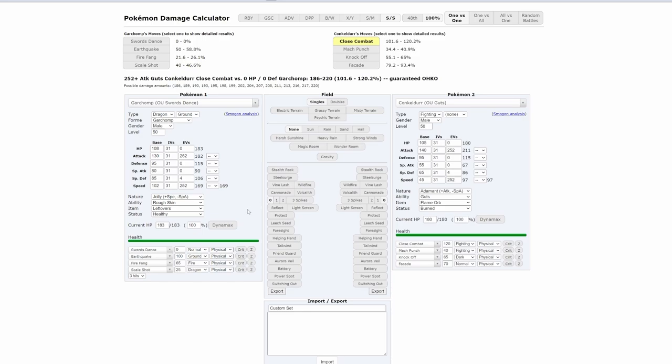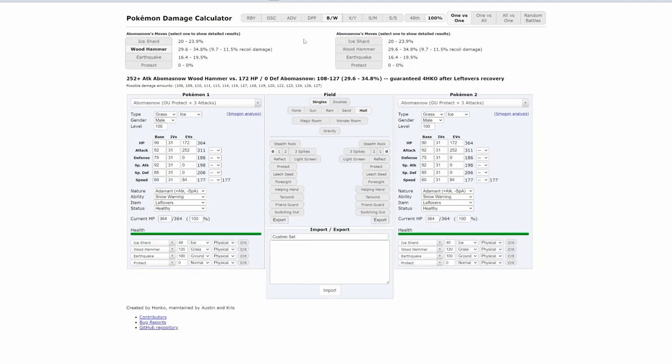First, a few things to go over. PokéMMO is kind of based on Pokemon Black and White, so some people use this calculator. But there's a difference — this calculator uses Black and White mechanics, and certain things in Black and White are different. For example, critical hit damage is different in Black and White than it is in Sword and Shield, so the calculator is not accurate with certain damage.